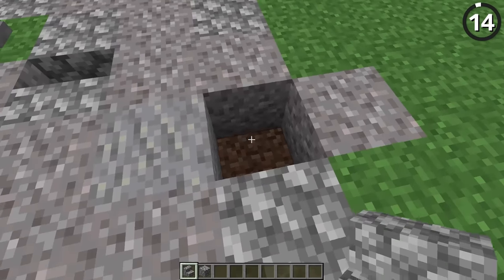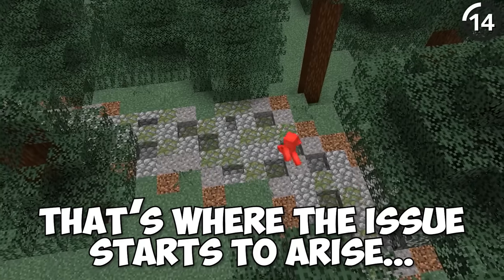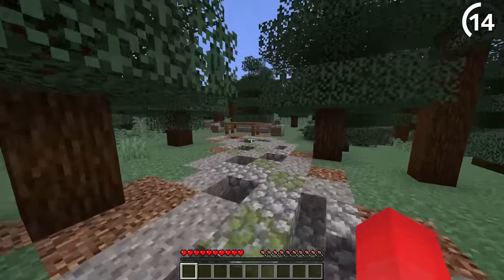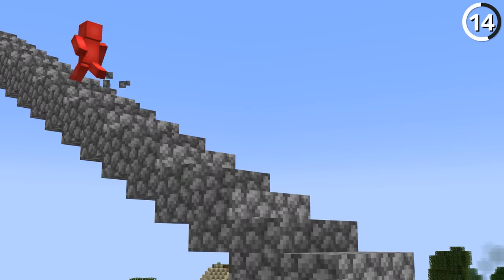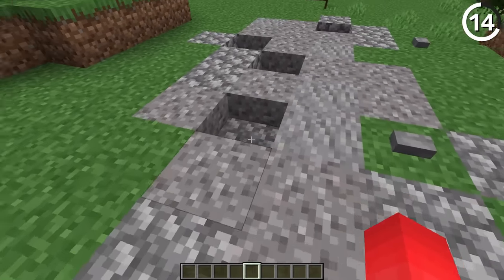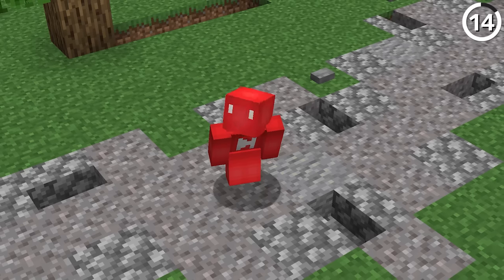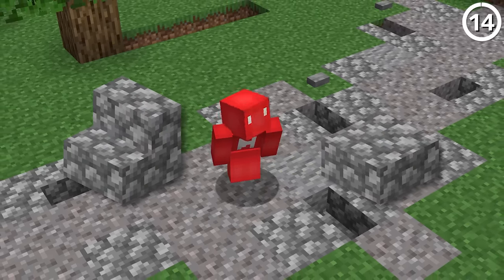Using stair blocks in your paths can be a great tool. But when you start to mix in bottom slabs as well, that's where the issue arises — anyone trying to walk over these is just going to be stopped by an annoying slump in the block. So even though you can walk up seamlessly in one direction, it's not a great feeling to bob up and down over your path. It's better to get the same depth by using cobblestone stairs instead of a cobblestone slab.